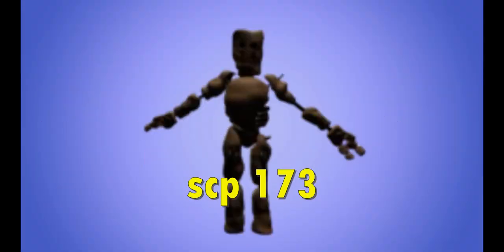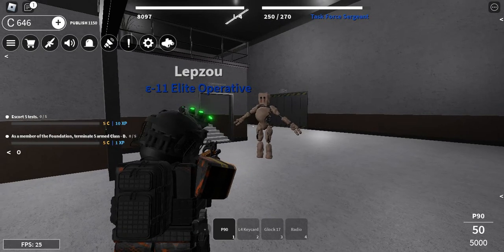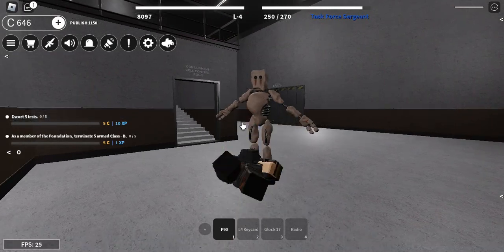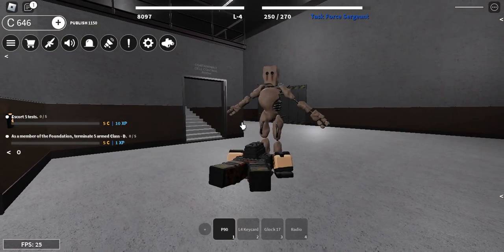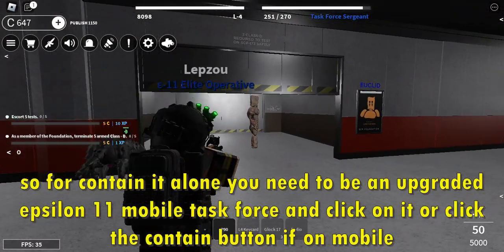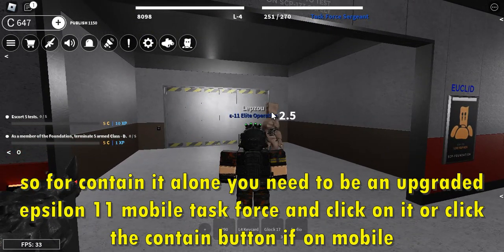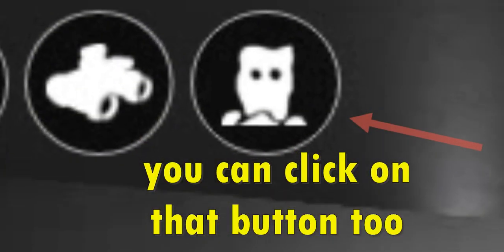SCP-173 will kill you when you don't look at it. You will also blink when looking at it, and when you blink it can move and snap your neck. To contain it alone you need to be an upgraded Epsilon-11 mobile task force and click on it, or click the contain button if on mobile. You can click on that button too.